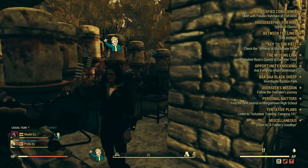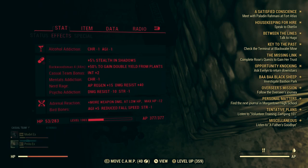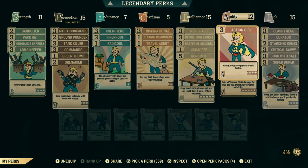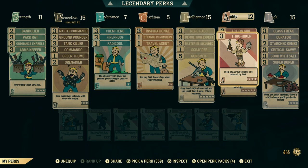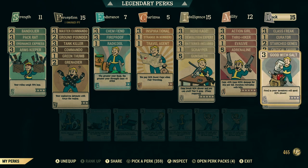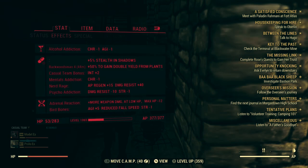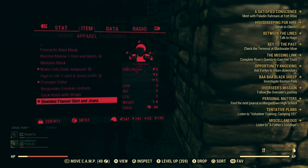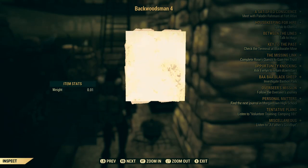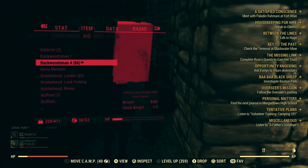The first thing you want to do is go to your perk cards. You want Green Thumb under Perception — this allows you to get double fruit when you collect it. You want Thru-Hiker under Agility so your food weighs less. You want Super Duper so you can get more of these items when you craft them, and you want Good With Salt so it doesn't spoil.